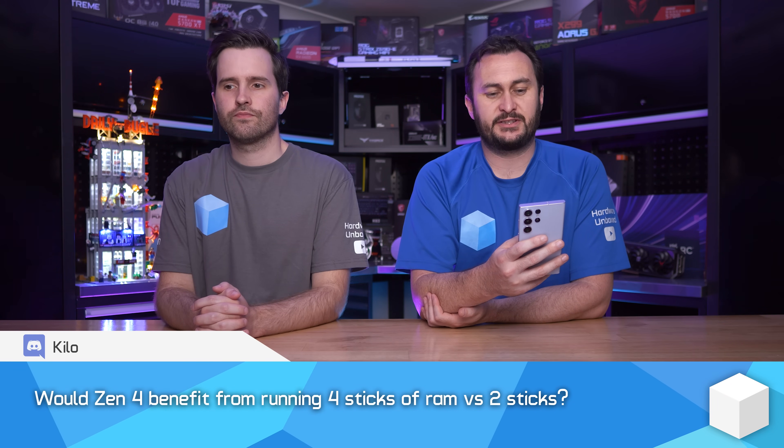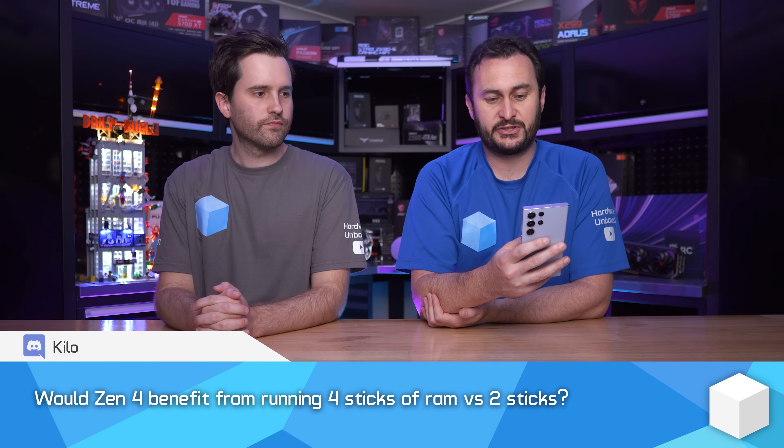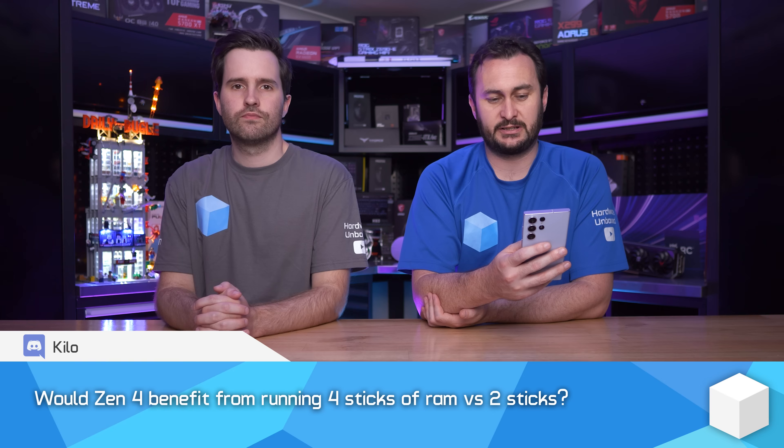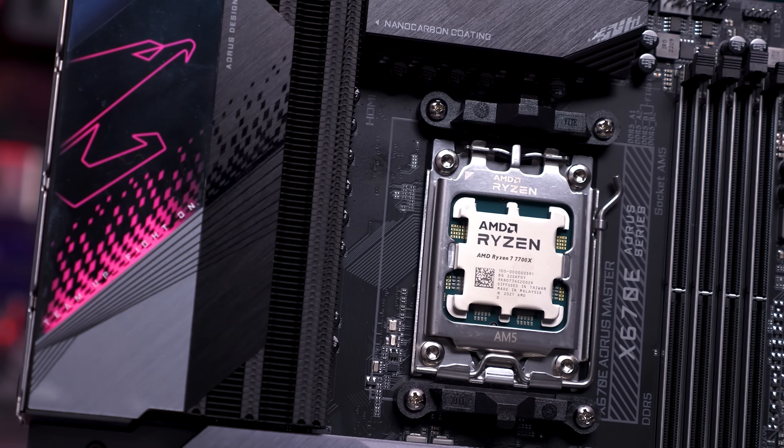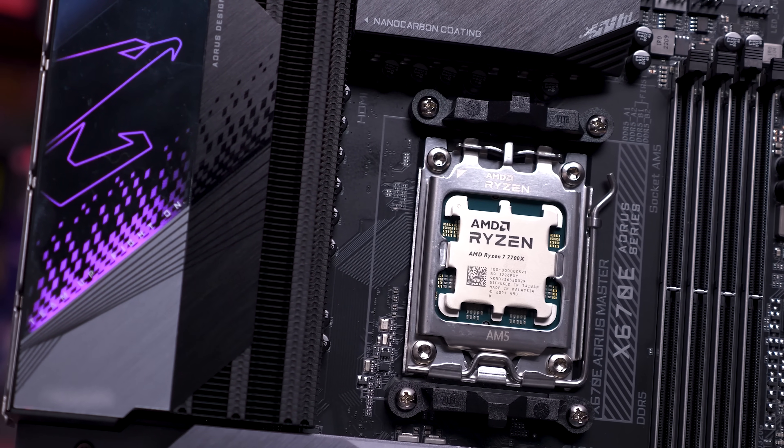Would Zen 4 — so the Ryzen 7000 CPUs — benefit from running four sticks of RAM versus two sticks? For those wondering what this question is all about, we did discover many moons ago that dual rank memory can provide a pretty substantial uplift in gaming performance over single rank. We saw that with Zen 2 and Zen 3, and now this person is asking will this be the case with Zen 4, which is using DDR5 memory?